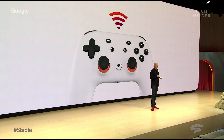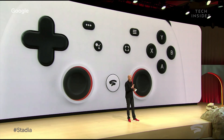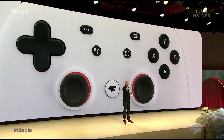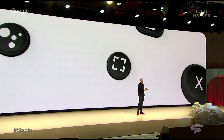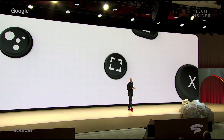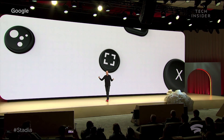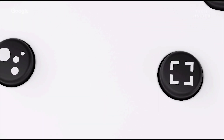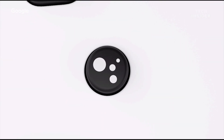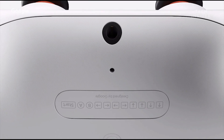In addition to the standard functions you'd expect to see on a modern game controller, the Stadia controller features two very important new buttons. The Capture button is for sharing and saving your game experience back out to YouTube. The gamer can choose to share their experiences — starting with a click of this button — to themselves, to their friends, or to the world. They are in control. And the second one is the Google Assistant button. Pressing this button allows players to immediately access the controller's built-in microphone so they can get help from the Assistant for special in-game features integrated by developers.